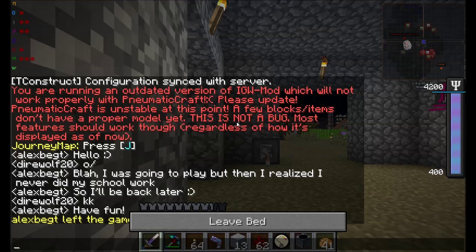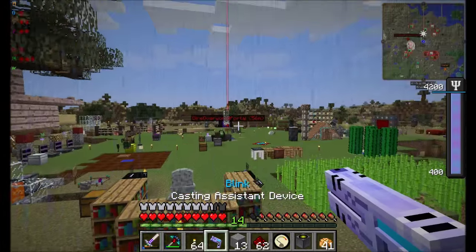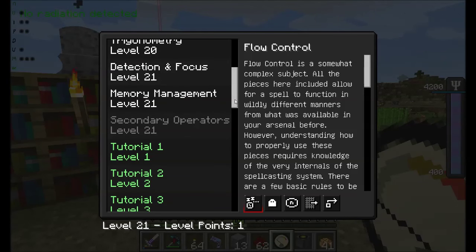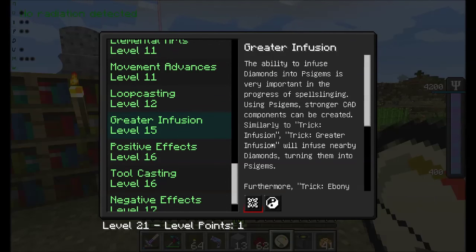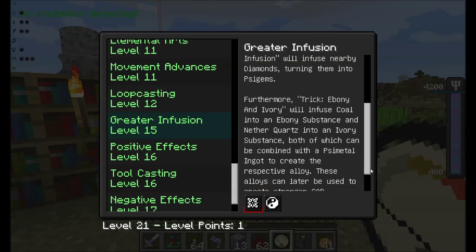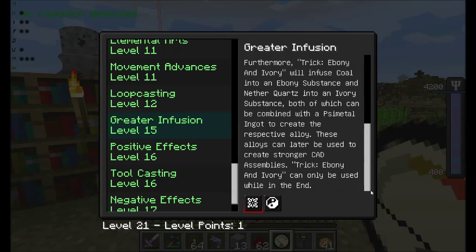What I'm going to do today is primarily focus on getting to the End. I would like to get there. Let's bring up our CAD instructions — we've got memory management, secondary operators, all kinds of cool stuff. But one of the things we want to look at is Greater Infusion, which gives you the ability to make Psygems. Ebony and Ivory will infuse coal into an ebony substance and nether quartz into an ivory substance, both of which can be combined with Psymetal to create the respective alloy. These alloys can only be used while in the End.